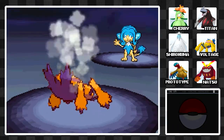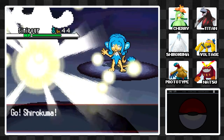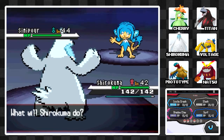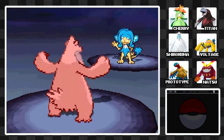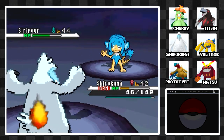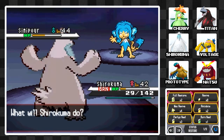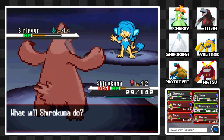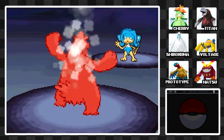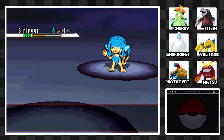Skull Bash already hurts pretty badly against Voltage and we don't outspeed it. I'll go for Shirokuma. I could go for the Slash — let's see how much Skull Bash does. Yeah, that does quite a bit. We got Burned, which cuts attack — yeah, now we're definitely not going to take it out in time. I'm going to switch to Titan to sacrifice, then use a Hyper Potion to heal up Voltage. When Voltage gets switched in, it should survive one hit, then hit with Thunder and take out the Simisear. These trainers are tough — a lot tougher than they have been up to this point.